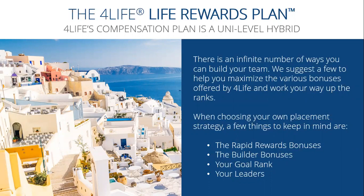If you decide to choose your own placement strategy, there are a few things to keep in mind: the rapid rewards bonuses, the builder bonuses, your goal rank, and your leaders. As far as your goal rank goes, keep in mind that some ranks have different requirements. At the Diamond rank there is a three-level requirement which is 3,000 LP in your first three levels. But if you were to go for a higher rank, say International Diamond, there is a requirement that you have two distributors at the Presidential Diamond rank in your organization.